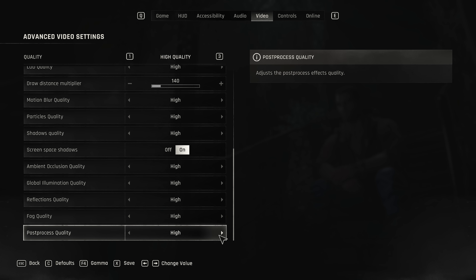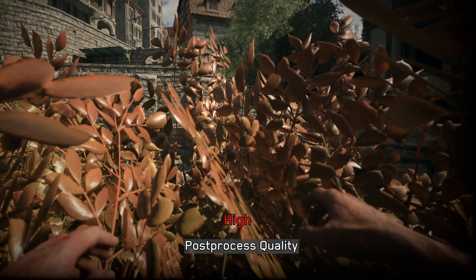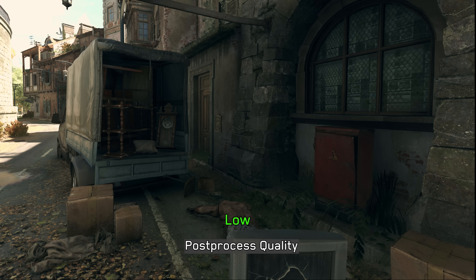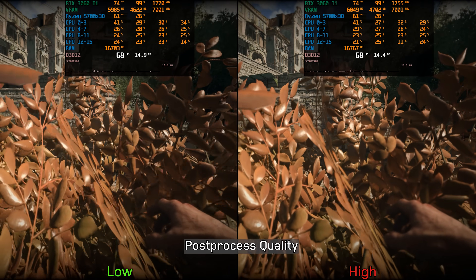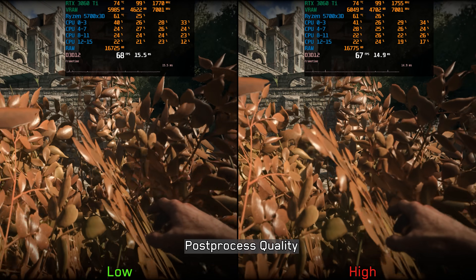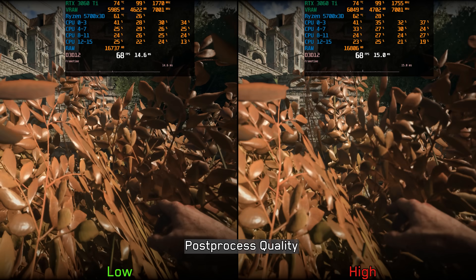Finally, Post Process Quality tweaks certain post-processing effects like the intensity of depth of field. Interestingly, it can also slightly affect the shading on some surfaces. Performance-wise, like many other settings in this game, it has a negligible impact. So you can safely leave it at high if you prefer the stronger depth of field effect.